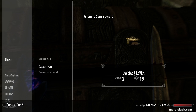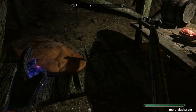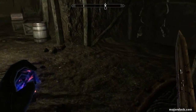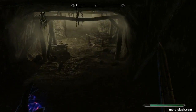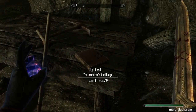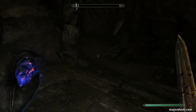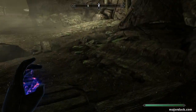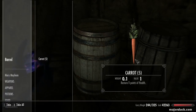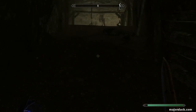I want all the Dwemer pieces, because later on we want to make some dwarven bolts. So every time you hit one of these places, if you see any Dwemer metal pieces, grab them, so you'll have lots of dwarven metal ingots at the end to make a ton of dwarven metal bolts. This is an orichalcum mine — I believe there are nine ores in here. This is a pretty good mine. But we got everything we need. Let's boogie.